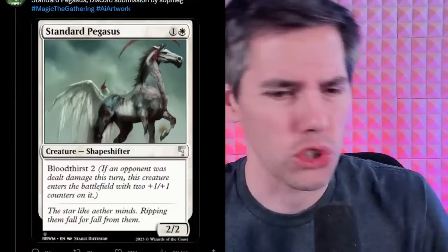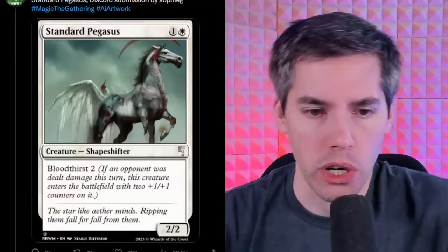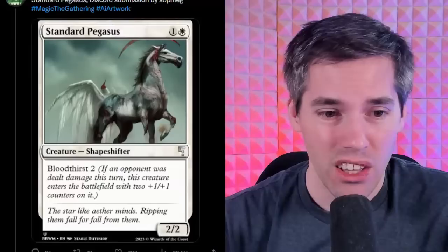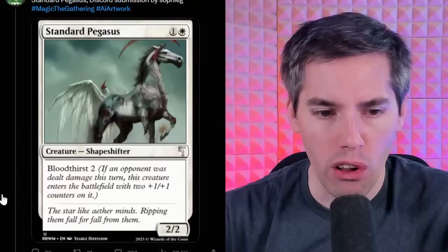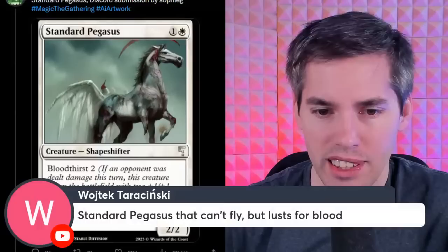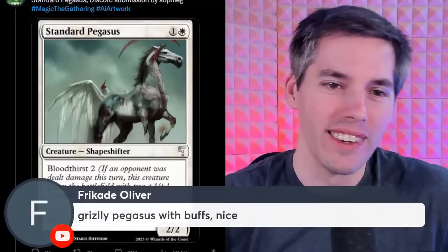We got the Standard Pegasus — white 1-generic for a 2/2 Shapeshifter with Bloodthirst 2. If an opponent was dealt damage this turn, this creature enters the battlefield with two +1/+1 counters on it. That's pretty sick! So this can be a two-mana 4/4 — it's not quite Tarmogoyf, still worse than Tarmogoyf, but it's not bad. Standard Pegasus can't fly, but lusts for blood. You can see it in the image — them wings be down.